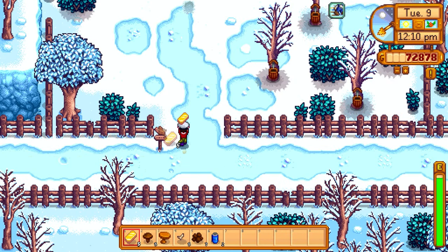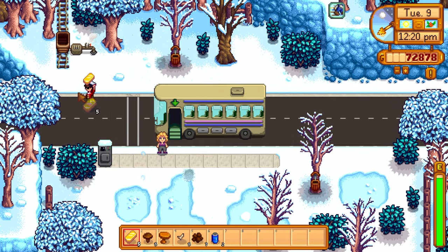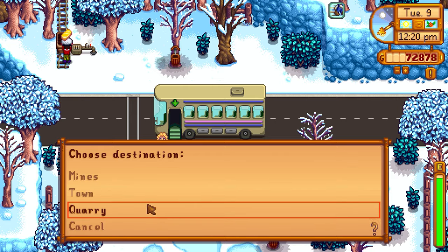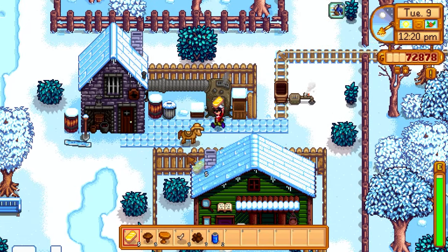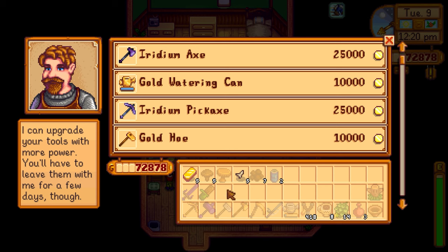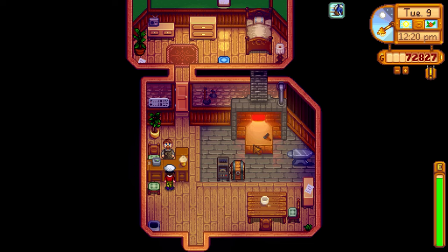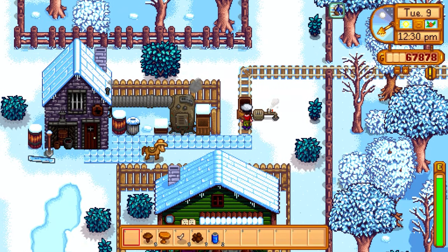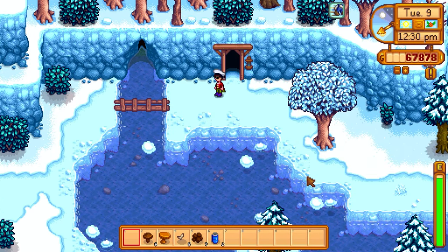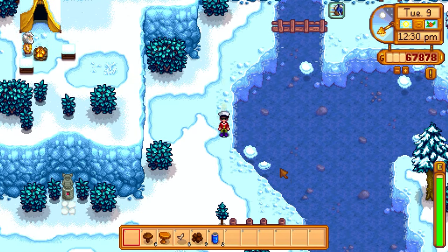Let's go visit Robin. Should we get the fish pond first or the house upgrade? The fish pond is kind of time-sensitive since sturgeon are only available in summer and winter. So let's prioritize the fish pond. The gold trash can is probably the most worthless upgrade, but at least I'm getting everything up to gold level. Let's head over to the mines area to fish at the mountain lake.